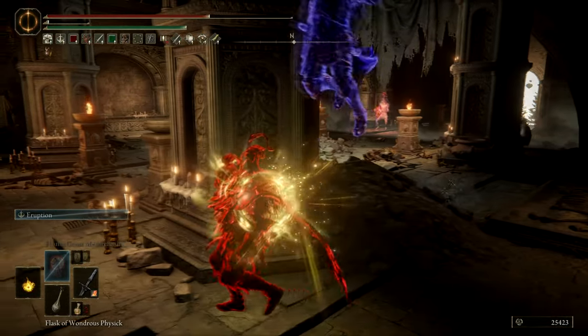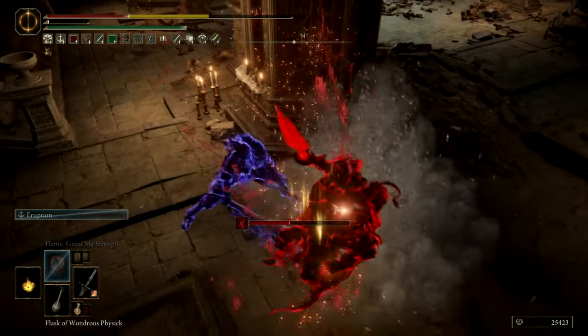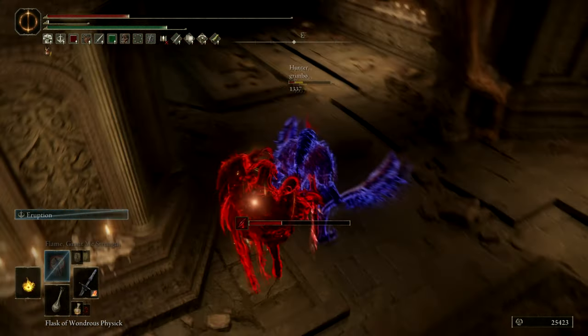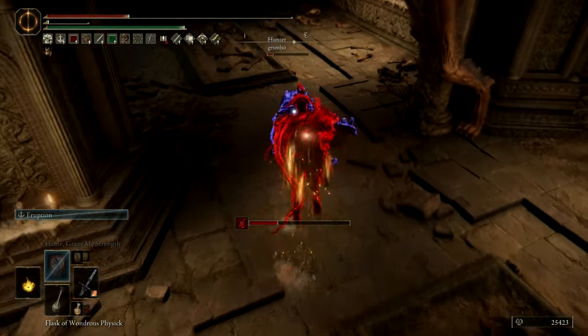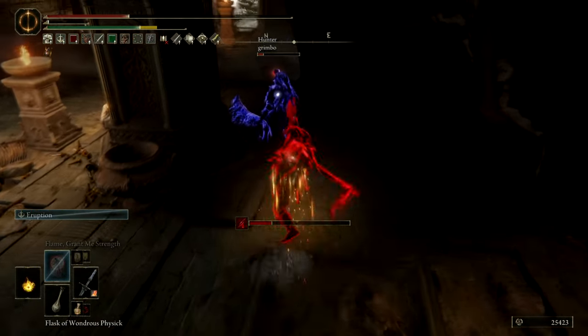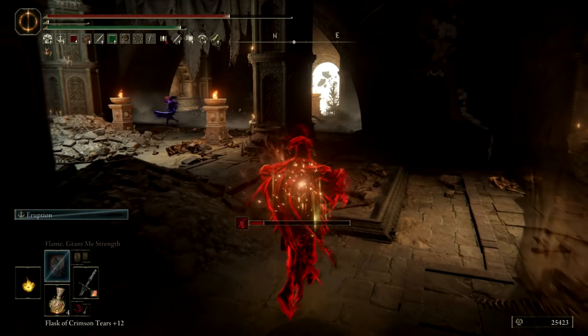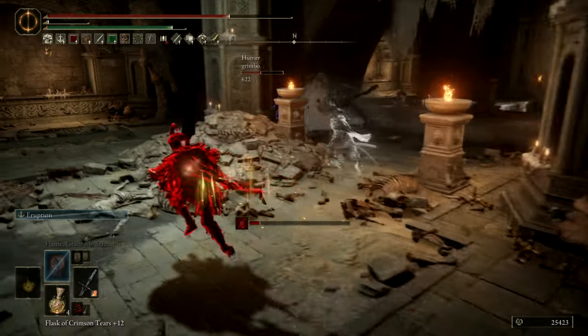In this invasion I'm trying out the sword spear with Eruption, which can still deal a lot of damage even though it's not very useful in some cases. If people trade into you, because we have so much poise now, the hyper armor of the ash of war will reduce the damage you take even further, so you can use it to trade very effectively.